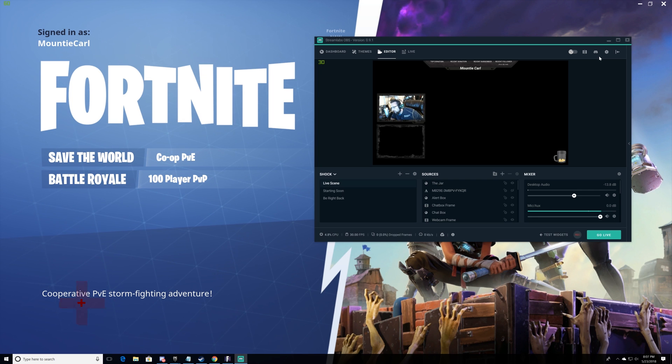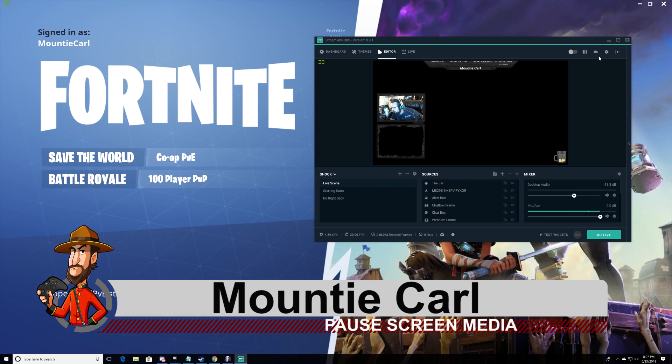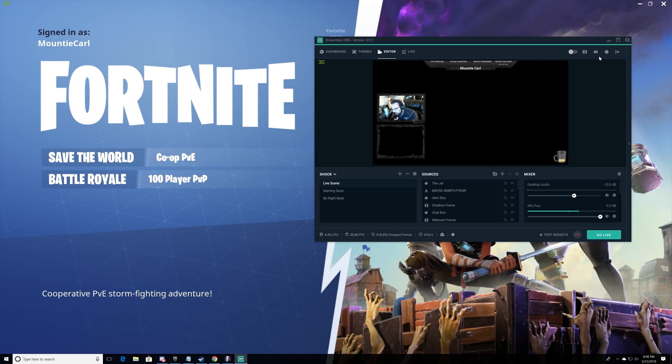Good morning, good afternoon, and good evening agents out there. I am Mountie Carl and welcome to another episode of 'How to Fix It.' As you can see, people are still having a problem with this black screen. Why am I getting this stupid black screen? Well, we're gonna tell you why in just a moment because I have a fix for you — it's better than the workaround I gave you yesterday. We need the streaming back, so I'm gonna show you how to get your stream back.